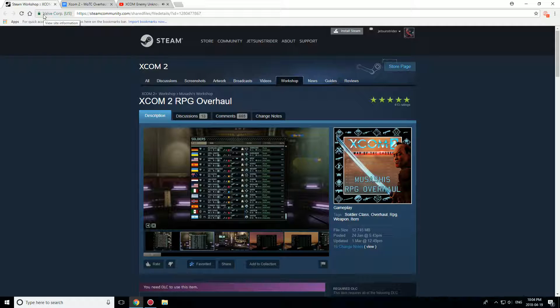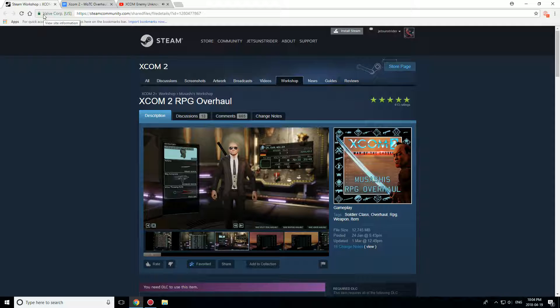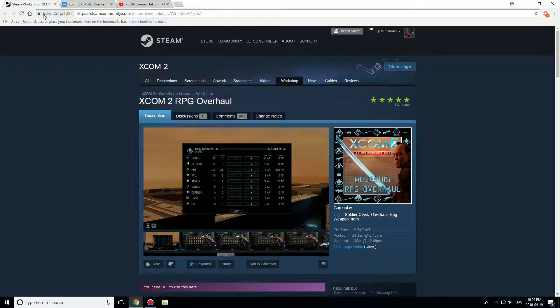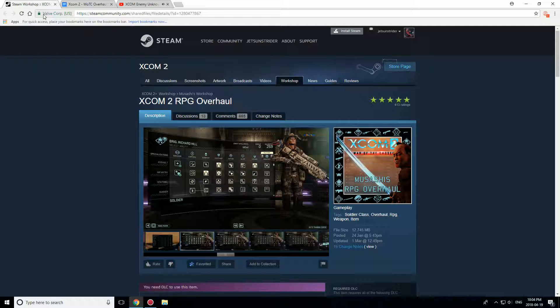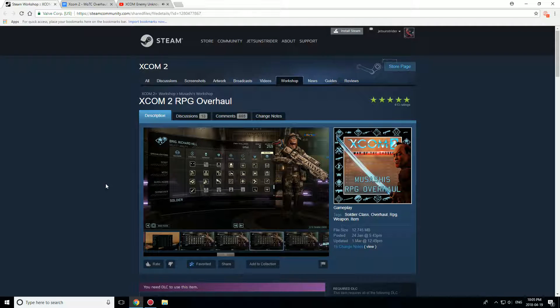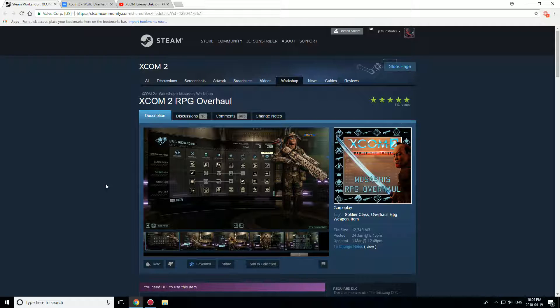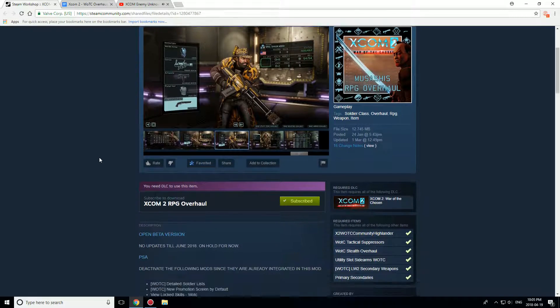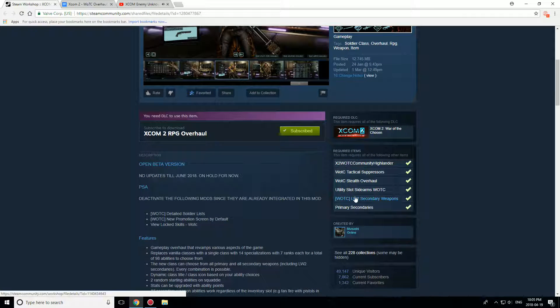So pretty much, this RPG Overhaul is going to be the main factor of this mod, because pretty much it completely redesigns the idea of classes. And instead of just stripping the vanilla classes and adding a different one, like the TAC4 class mod did during the Advent Civil War, it completely redesigns it — because as you can see from this one here, there are like a million more skills to be chosen, and if you look very closely, you can see a scroll bar here. What that means is that the idea of predetermined, pre-setup classes has been completely eliminated. And if we scroll down here, we see a bunch of required mods.